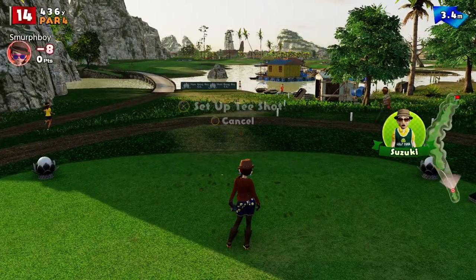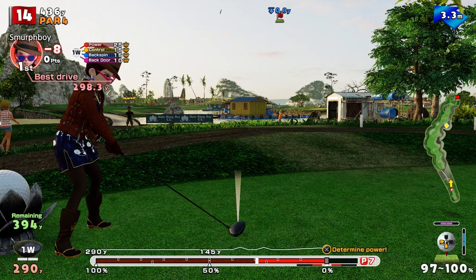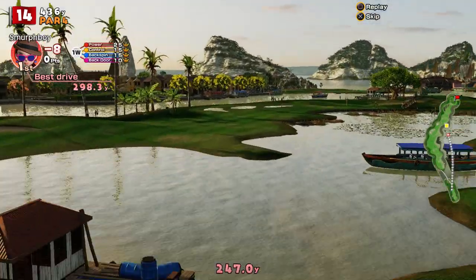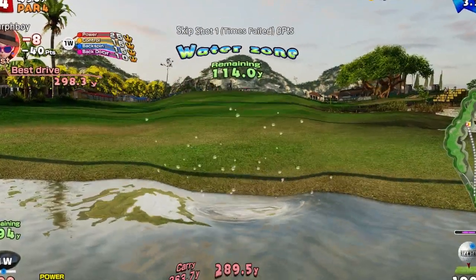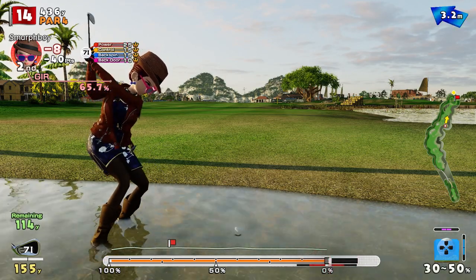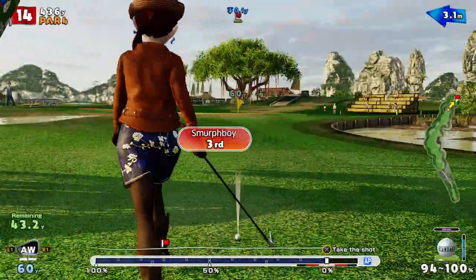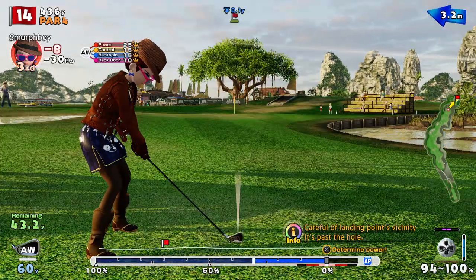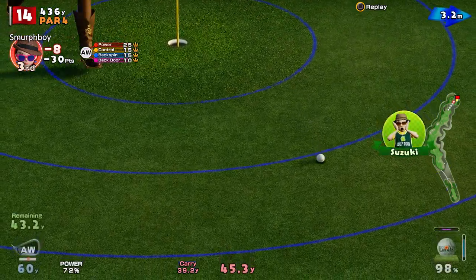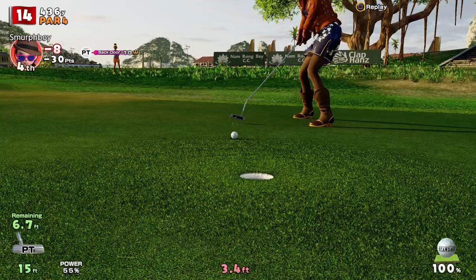There's an eagle to be had there because you can get to the green. Hole 14 is just about picking yourself a nice spot — we could go for this one, what the heck. Suzuki likes it. It's water zone though — at least it's water zone, which means you get a shot out of it rather than a penalty. You lose a lot of distance though. So we've got to get up and down here. Should make the par from there — got it.